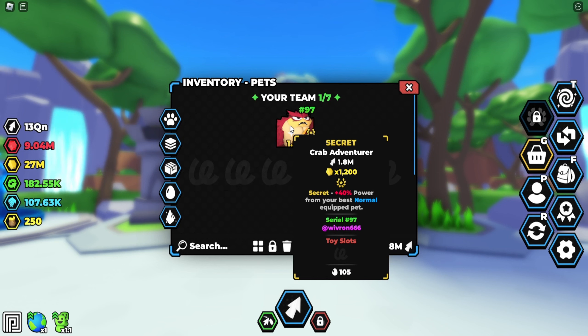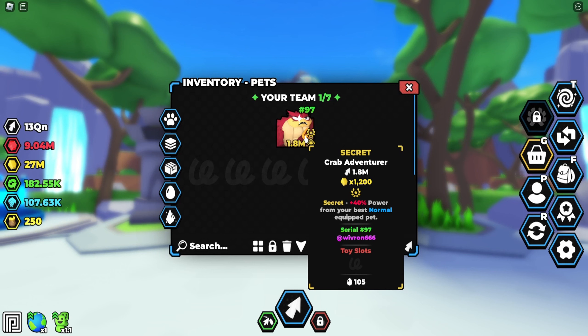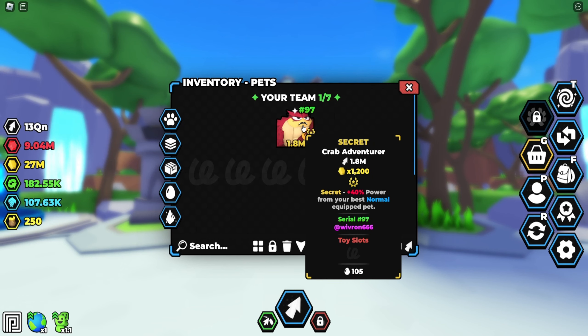Since it's a secret, it's going to do plus 40% power from your best normal equipped pet. And also, currently while I'm recording, there are 105 Crab Adventures that exist. But anyways, enough yapping, let's go ahead and equip it.